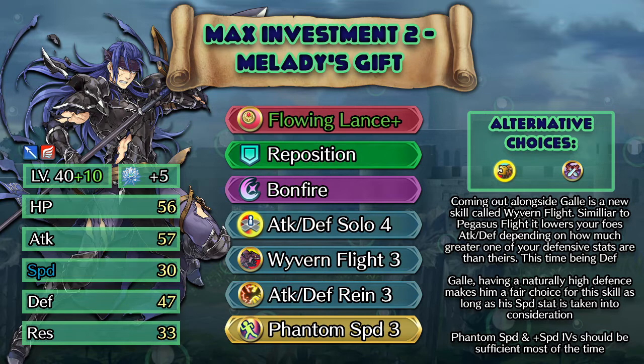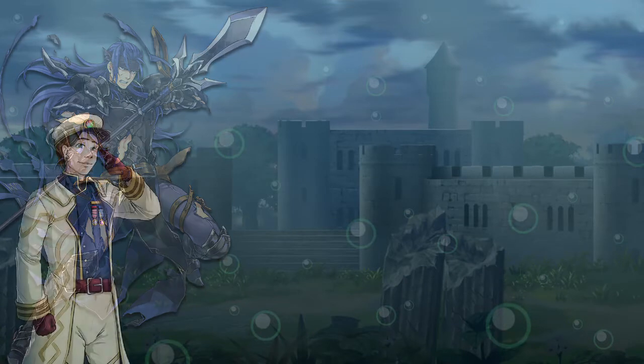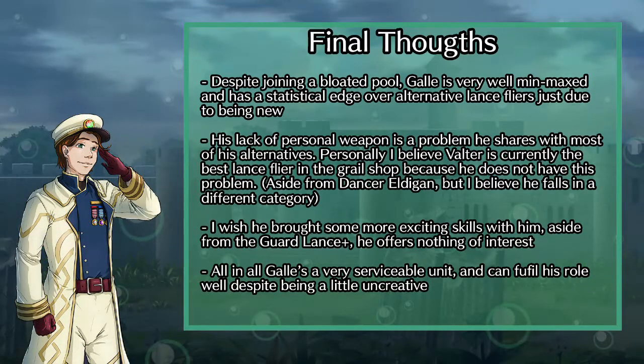So that about covers it for Ghoul. He's certainly a competent unit and if you're looking for a defensive Lance Flyer, Ghoul is a very solid choice. The skills he comes with are a little boring and his lack of a personal weapon doesn't make him the most interesting unit in the world, but being a little unimaginative doesn't necessarily mean you aren't good at what you do — and I think that's a pretty apt description for Ghoul. Thank you for watching, I hope you enjoyed, and thank you as always for your fantastic support.